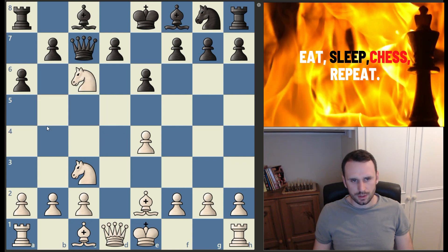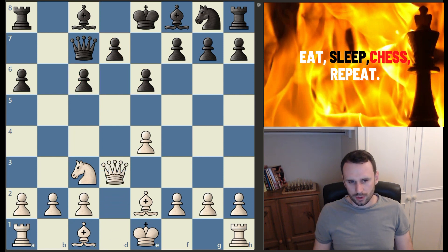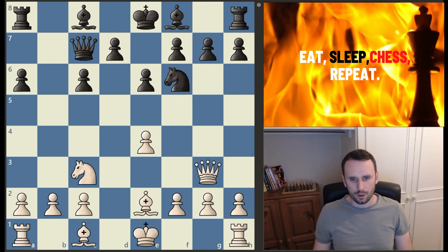Now we have knight takes on c6 — Firuzja's delayed that move, waited for a6 — and now after pawn recaptures, black is going to set up a nice centre, but in return white hopes to get a quick lead in development. We now have queen to d3, a strange looking move, but we'll see the purpose in a moment. Knight to f6, standard development, and now queen to g3.